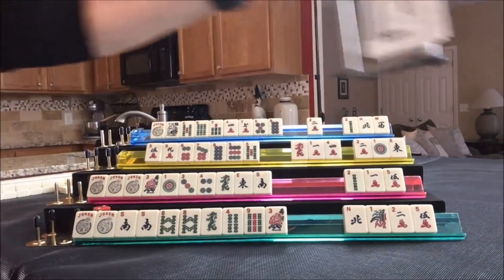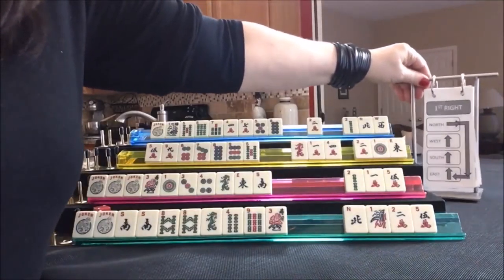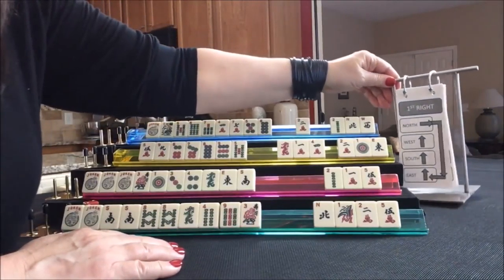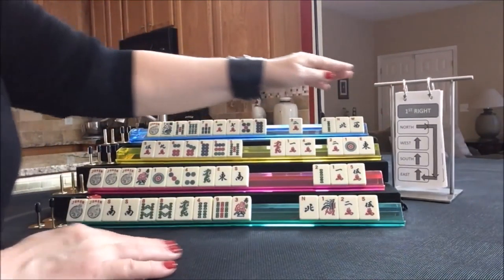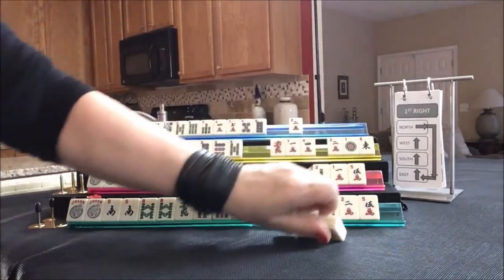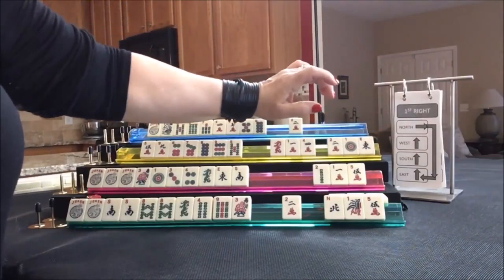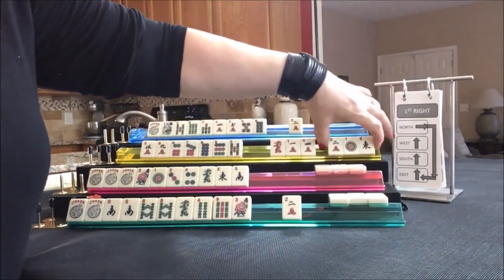I'm going to get my Charleston helper out here. This is why I put this so far over and back so you can see the Charleston helper, because this Charleston thing is kind of complicated. We need to do the first right. For first right, North passes to East. East to South. South to West. And West to North.